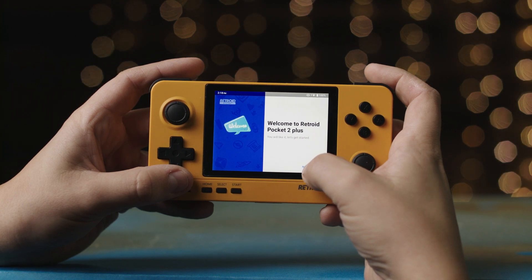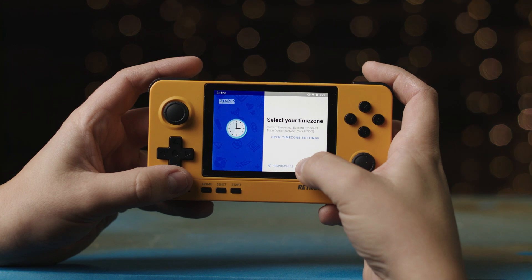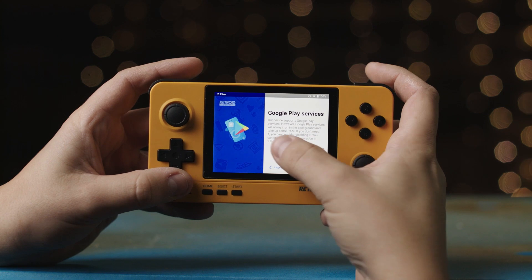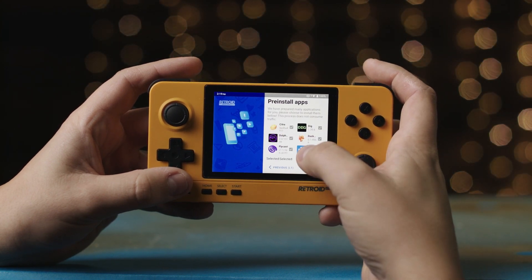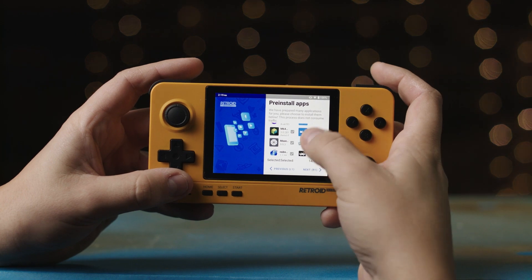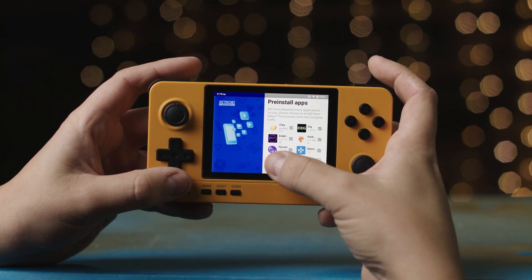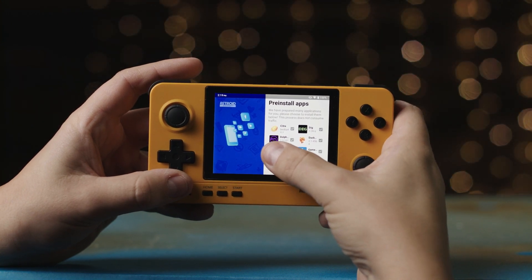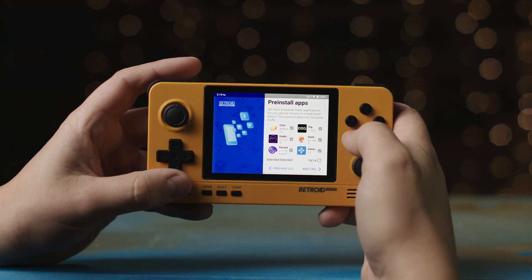Once you're in the wizard, you just go through it — select English, set up your internet and time. You do want to disable the Play Store because you're not going to be needing it anyway. And then right here, this is where it gives you the pre-installed apps. If you did this before the update, you're going to see that incorrect version of Dolphin.